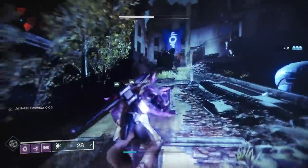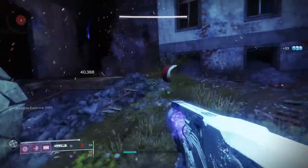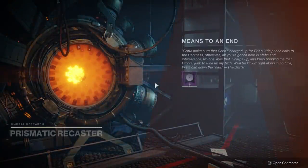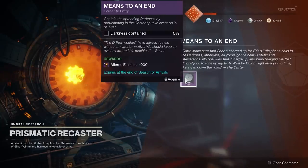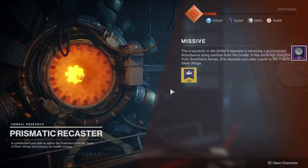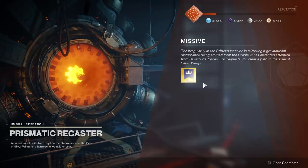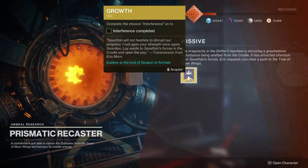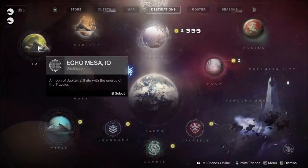Let's get started. First things first, you're going to head down to the Prismatic Recaster beside the Drifter. Pick up the weekly means to an end quest if you haven't, and right after you do that, you're going to see the exotic quest also available to pick up. The first step is to complete the interference mission that's available on IO. However, you do not have access to this mission until you've done the weekly means to an end mission.